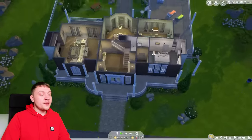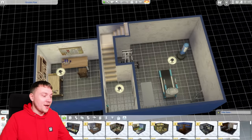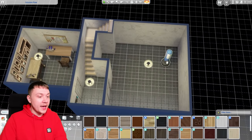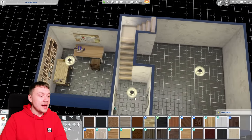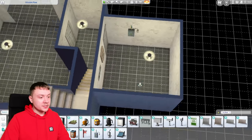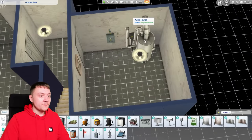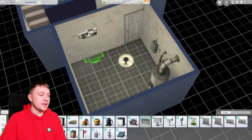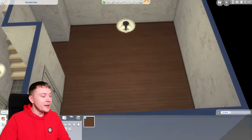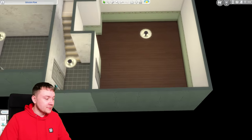I've gone into this random house in the High School Years world because I know there is a basement down here — I couldn't be bothered to build my own basement. I've heard a lot of people talk about the idea of literally renting out a basement. So to make it a little bit more realistic, I'm gonna turn this big room into a big bathroom, and put a cooler box, water heater, and electric fuse box in there. We're just gonna pretend that this is a little flat that we're renting out downstairs.